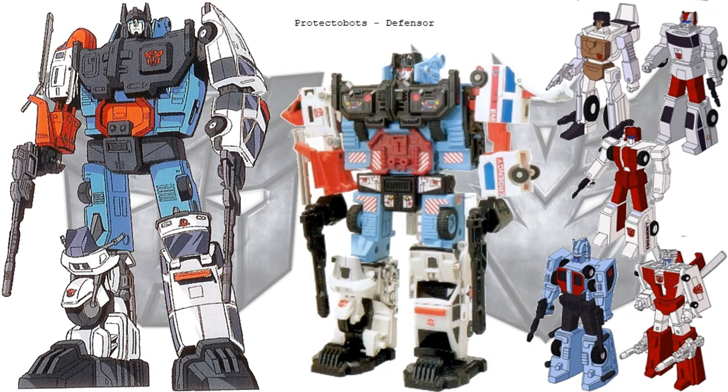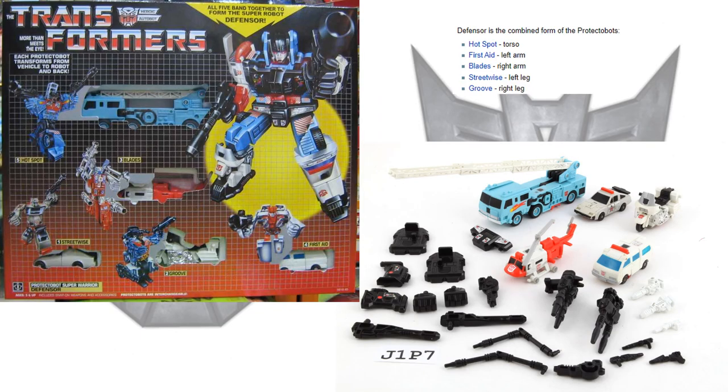Next we have the Protectobots, who formed Defensor. These were the good guys — the Autobots — and they were a Rescue Team consisting of rescue vehicles. To build Defensor you needed: Hot Spot as the torso (fire truck), First Aid as the left arm, Blades as the right arm (helicopter), Streetwise as the left leg, and Groove as the right leg (motorcycle).